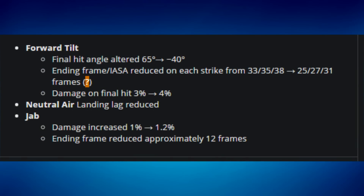For Meta Knight, the forward tilt's final hit angle was altered from 65 degrees to 40, making it more consistent for spacing. The ending frames on each strike were reduced from 35, 33, 35, 38 down to 25, 27, and 31 — meaning you can act out of the move much faster. This is a big buff to his neutral, similar to how Tornado worked in Brawl. The final hit damage also went from 3 to 4 percent.